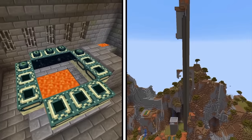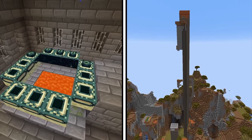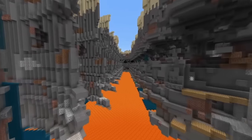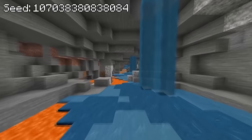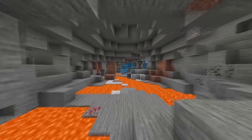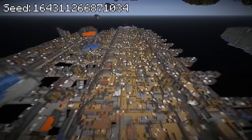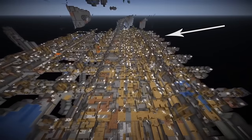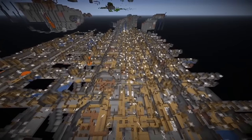Every single seed we've looked at throughout this video is absolutely broken and insane, but none come near to the revolutionary repeating seeds. Due to a bug in the game's code, certain seeds will repeat world terrain features across an entire axis infinitely. For instance, this seed had the perfect conditions to generate a repeated mineshaft that goes all the way to the world border.